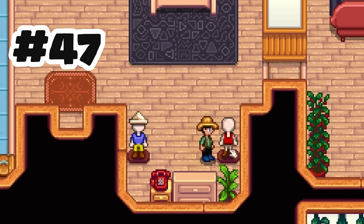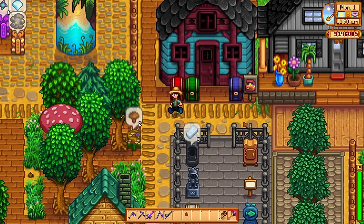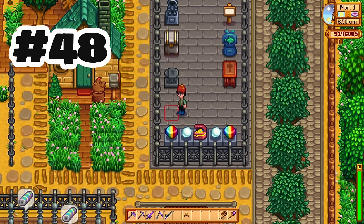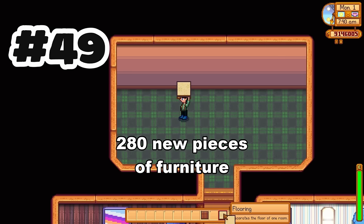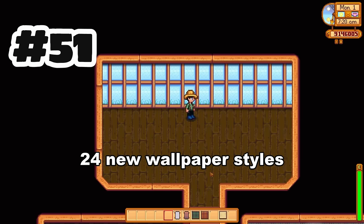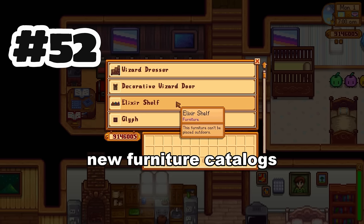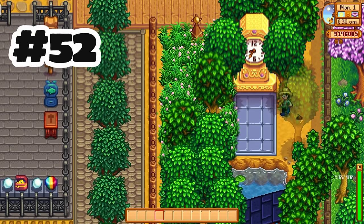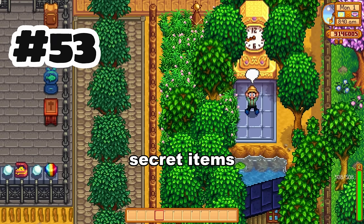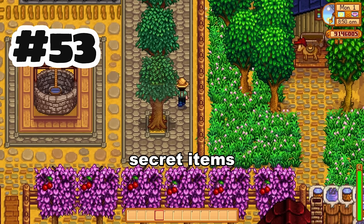We also have mannequins, which can be dressed. They are split into male and female, but since all the clothes can be worn by anyone, it doesn't really matter which one you buy — I highly recommend starting a fashion museum. We have 25 new hats, including one inspired by the traveling cart; 280 new pieces of furniture; 41 new floor styles; 24 new wallpaper styles; and new unique furniture catalogs containing themed furniture sets, such as the wizard one with a magical spooky vibe, and a Junimo one with an outdoorsy vibe. There are also some secret items I don't want to spoil yet, which I may cover in a later video.